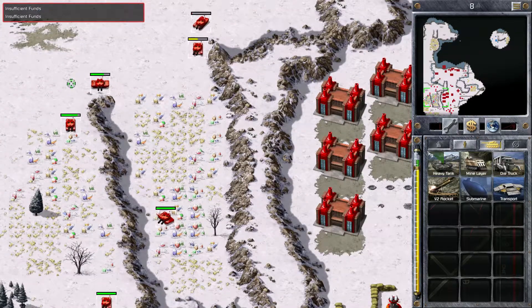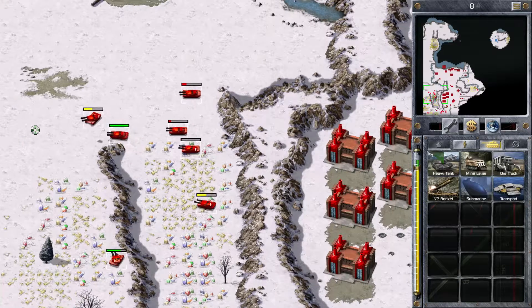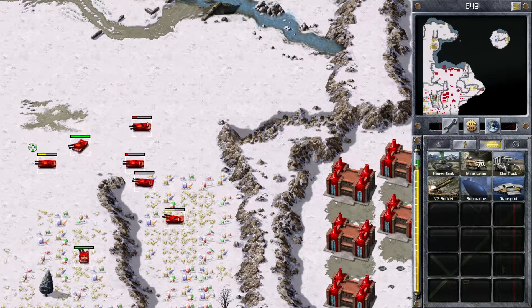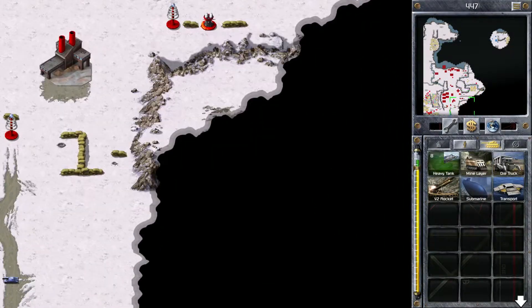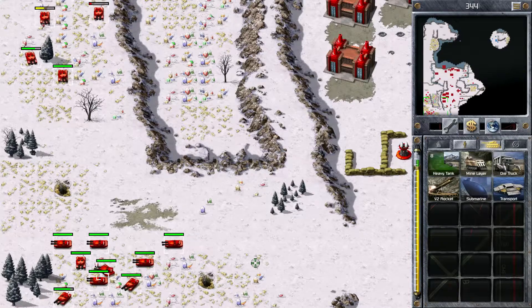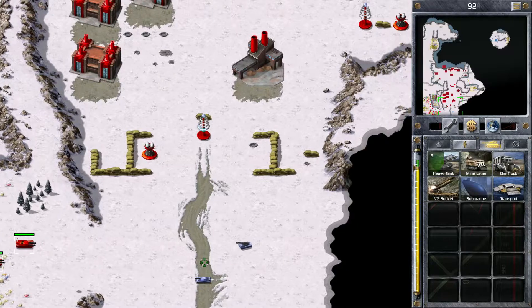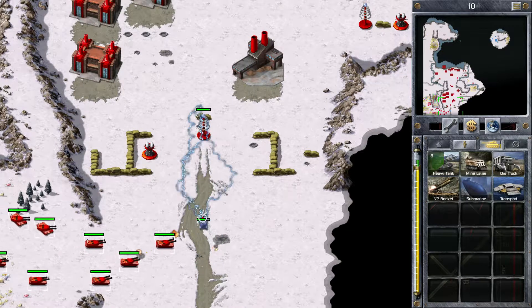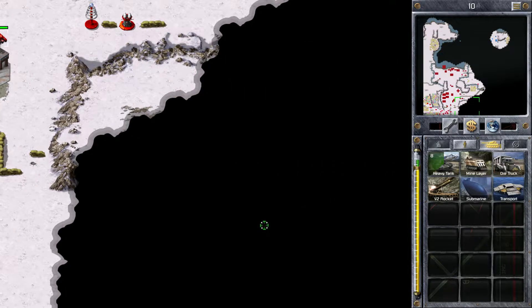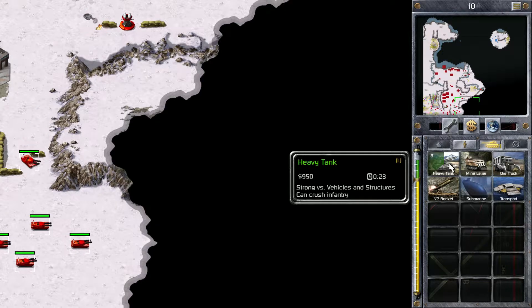Come on guys, don't get stuck in here. Stop this nonsense — get out of here. Somebody's coming in from the south. Let's move in this way. Come on, you know you want it — there we go. Let's keep moving here. There goes another tesla coil.